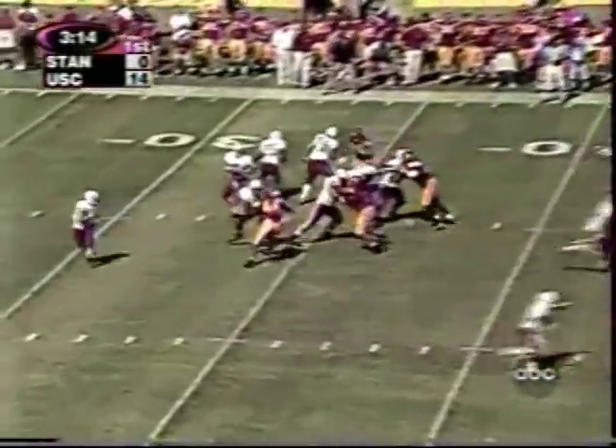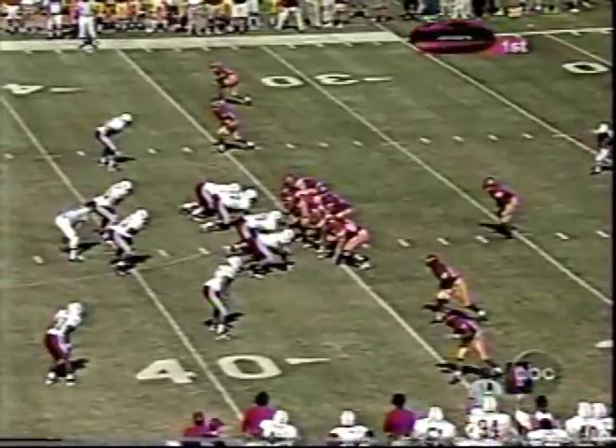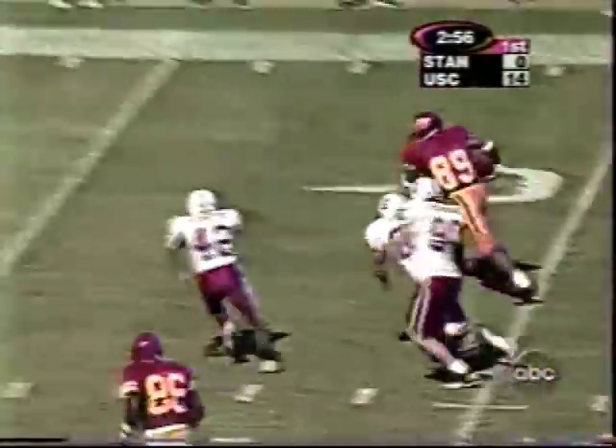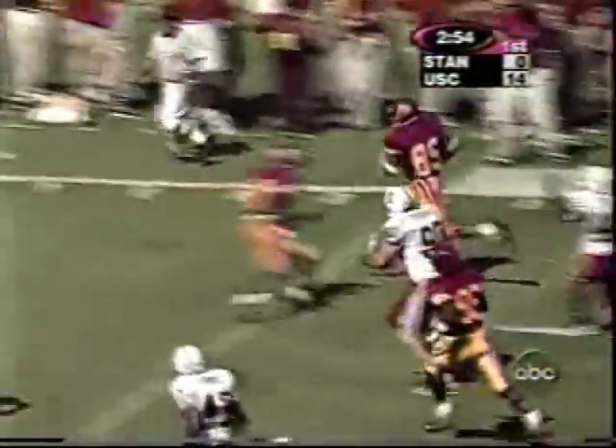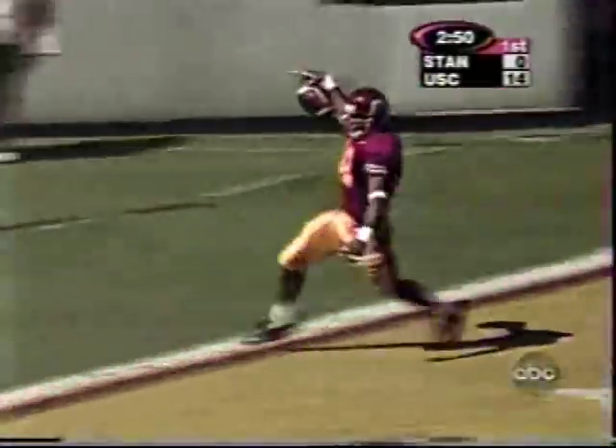Third down and ten. Pusack batted down at the line of scrimmage. Southern California sitting there at the 36-yard line, good field position to start a possession, and that pass is drilled deep right into the arms of Marcel Almond, who's another burner. And he is gone. Touchdown.